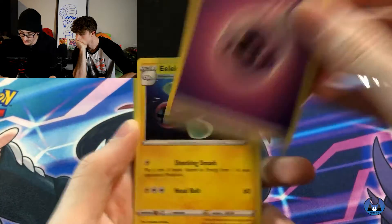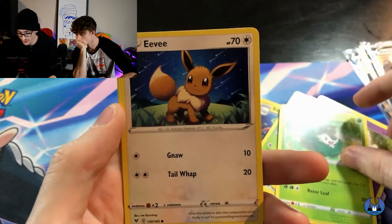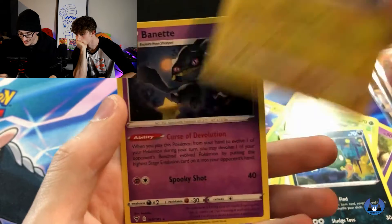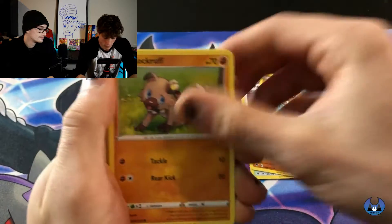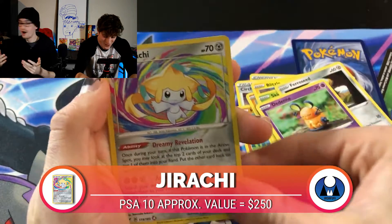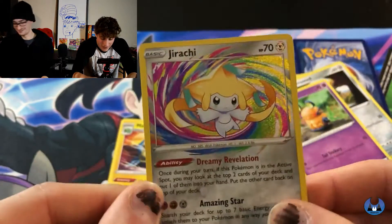We got Psychic Energy, Electric, Kakuna, Loudred, Blitzle, Milcery, Skiddo, Eevee, Trubbish, Pincurchin, and Vanillite. Hitmontop, Rockruff, Blitzle, Skiddo, Ferroseed, Dedenne. And a Jirachi right after — are you kidding me? Two in a row! I have the good packs this time. And a Manectric. Wow, I can't believe I just pulled two Amazing Rares in a row.